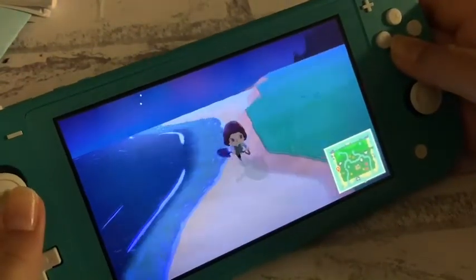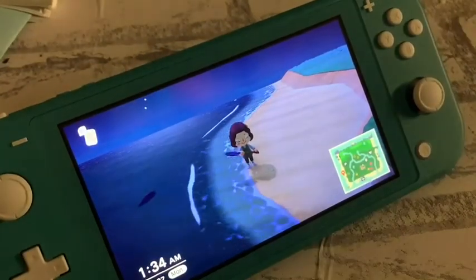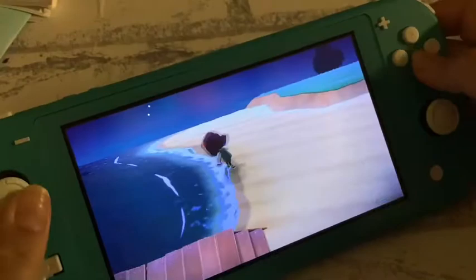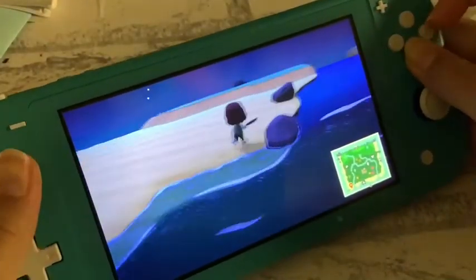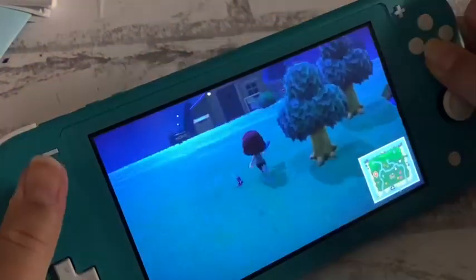We usually play Animal Crossing in the mornings. Right now it's like 9:34. So that's why the B button is handy — if any wasps come, you can just run into your house, get some medicine, and they'll go away.